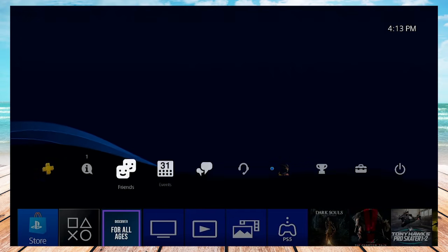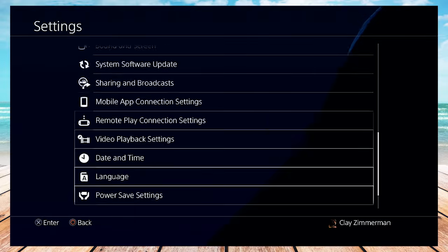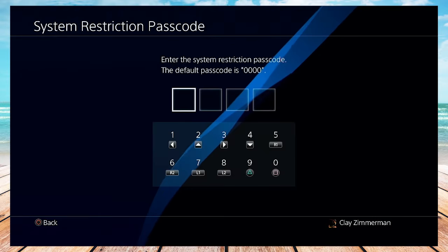First thing you want to do is go to Settings, then scroll down all the way to the bottom and press X on Initialization. Then scroll down one more and press X on Restore Default Settings.